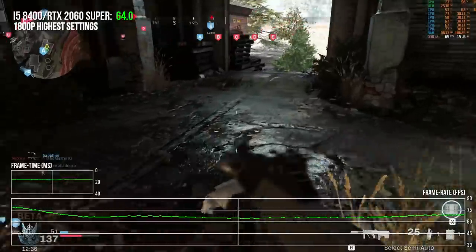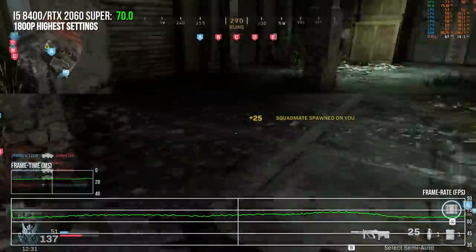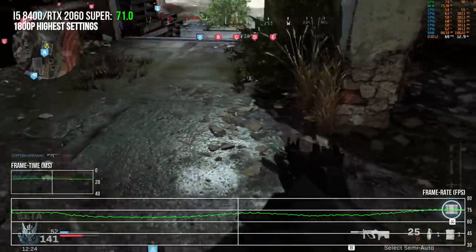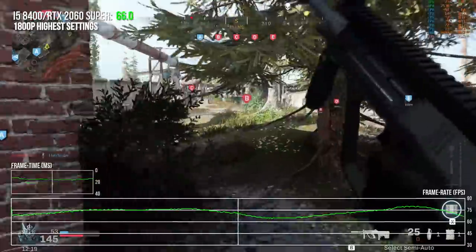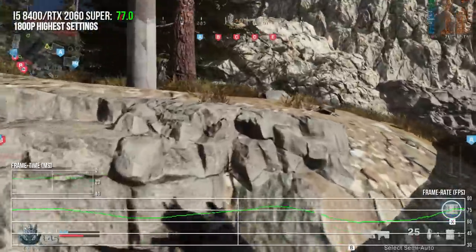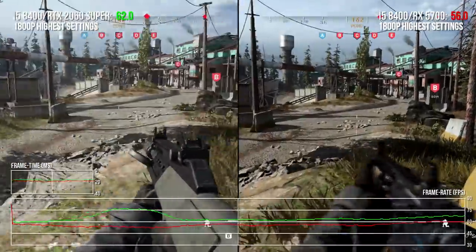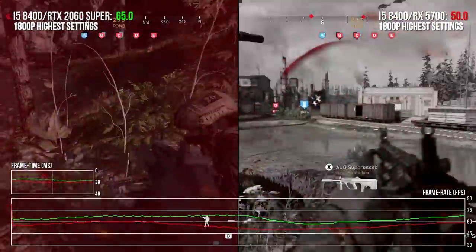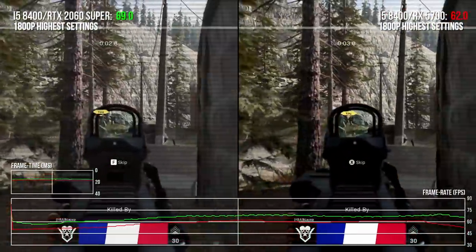This does seem to be using a very similar global illumination system to previous Call of Duties - this kind of probe method where you can see it inside the building when you look outside through a probe. But it's not actually dynamic. The time of day does not change in-game. I think every shadow is dynamic now - it certainly is in the campaign. The direct shadows would be, but indirect shadows would not.